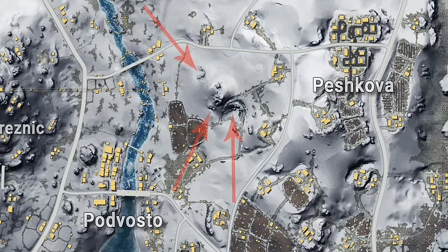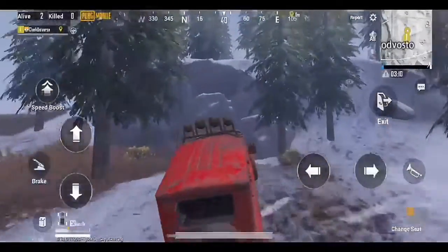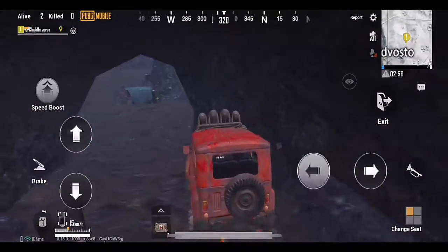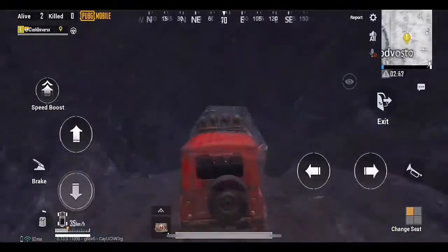There are three separate entrances to the cave at these three spots, but each one is covered with rocks. The only way to uncover these hidden entrances is to drive a vehicle or throw a grenade. It has lots of loot inside, so make sure to check this location out the next time you play Vikendi.